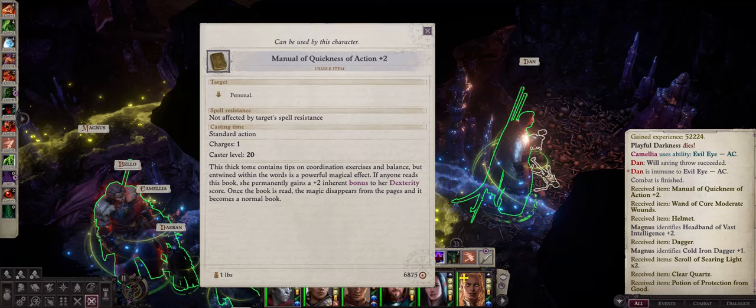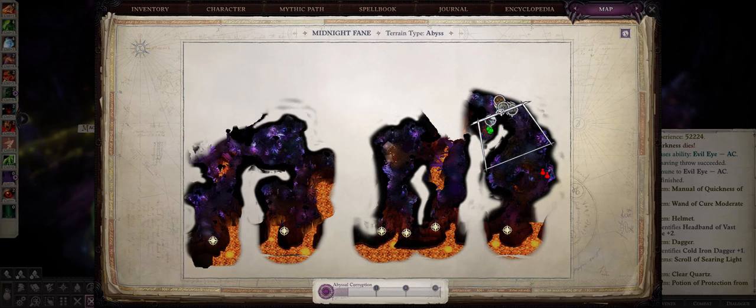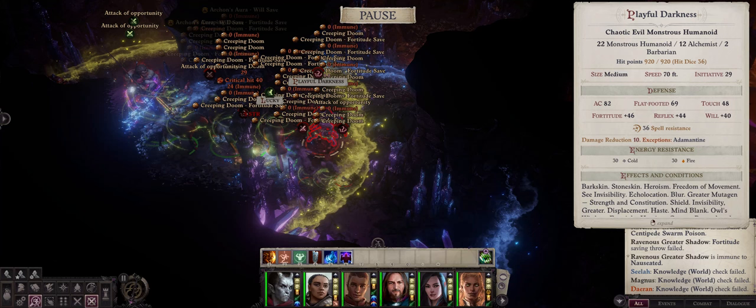First, let us talk about the tomes that permanently enhance your ability scores. The first one you can find is the Manual of Quickness of Action +2, for a permanent +2 inherent bonus to Dexterity. You can find it in the Midnight Fane area during chapter 3 or 4, but be advised you will have to fight the infamous Playful Darkness enemy.